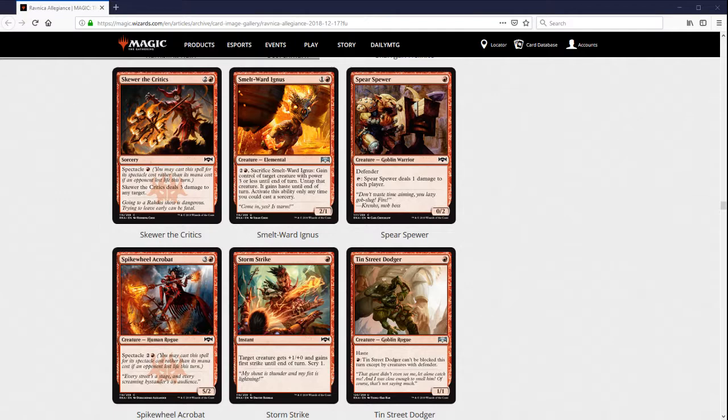Smeltwort Ignis is probably pretty good in Limited. Two mana 2/1 is already fine-ish, and the ability — though obviously face-up — lets you sometimes steal a creature like Act of Treason. This is actually how I'd want to play Act of Treason rather than the actual Act of Treason. Sometimes you have to just pay five for it to get them out of nowhere, but it can be a creature when you need to be a creature. Particularly with those sacrifice outlets we talked about earlier, this is going to be better. However, I don't think it's super great and won't see Constructed play. We had Jeering Instigator which was very similar, and that didn't see Constructed play and wasn't even that great in Limited, though I think the differences in this set will make it a little better.